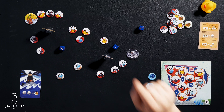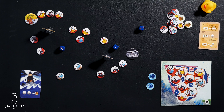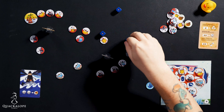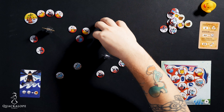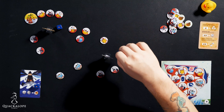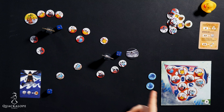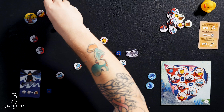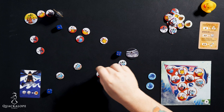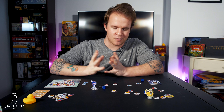Now all I have to do is make sure I get to the Abyss before the Phantom gets to the Pleasant Isles. Rolling — one, one, and four. That is the perfect amount. One goes to the Dark House, one goes to the Phantom, four goes to me. The Dark House resolves and I don't lose a token. The Phantom moves one — only two spaces away from defeating me. I move four, all the way into the Abyss with a full crew, and I win the game.